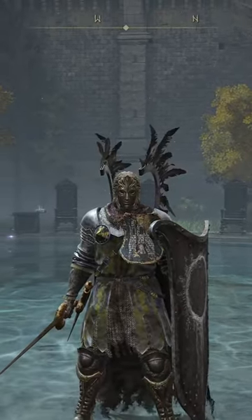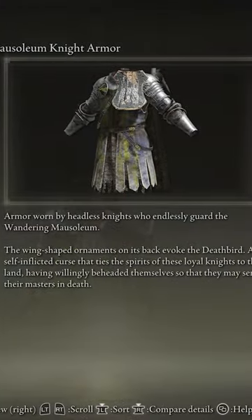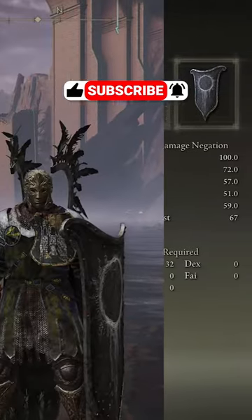I'm going to show you how to get this armor and this shield really quickly. For reference, this is called the Mausoleum Knight Armor, and the shield is the Eclipse Crest Great Shield.